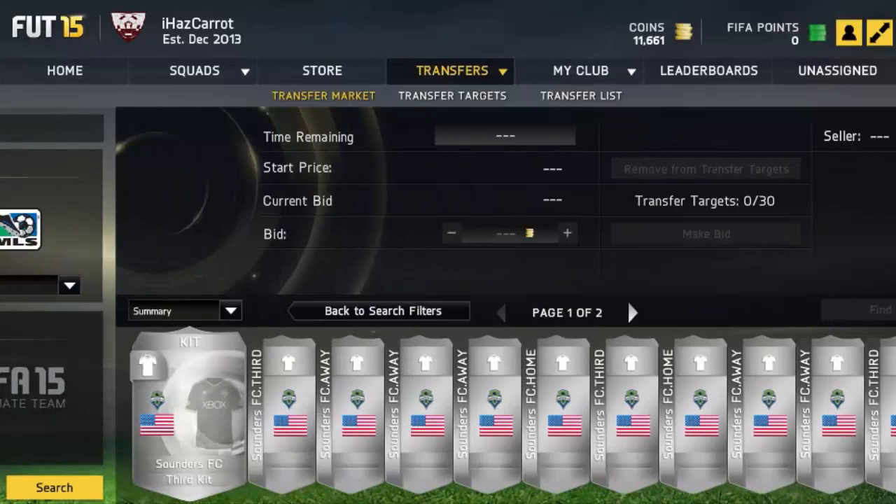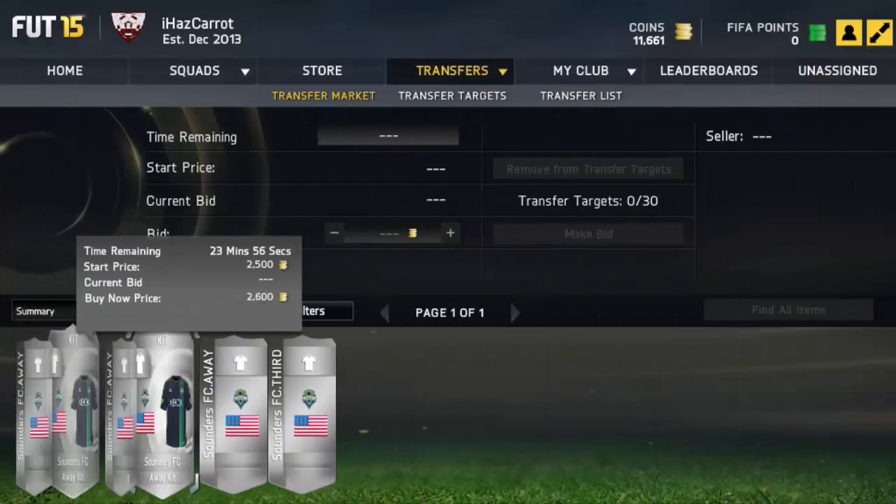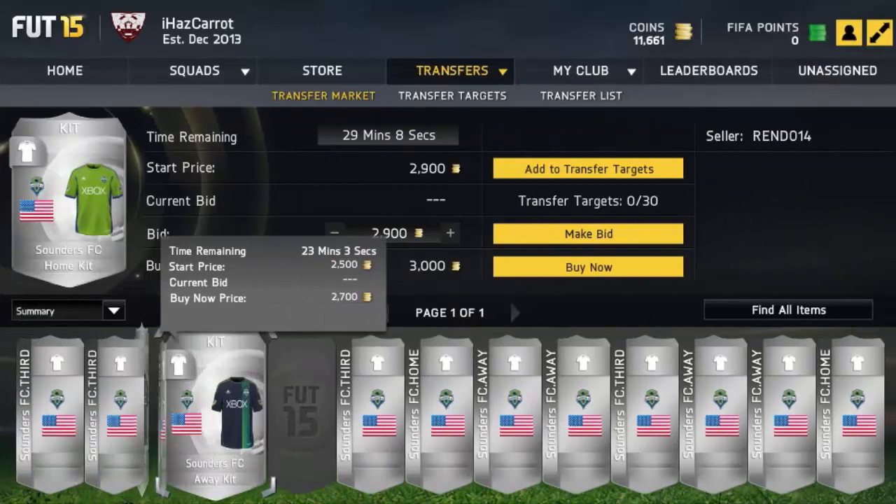You can just pick up some really cheap buy-nows or bids on these kits — they're so easy. The minimum buy-now for the away kit is 2.6k, so 2.6 is the min for the away kit. There's a third kit going for 2.7 — I'm just filtering it out to check the next price for the third kit.